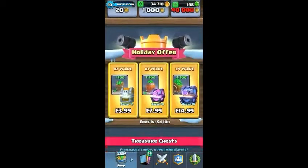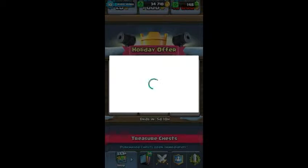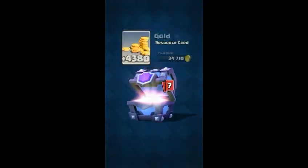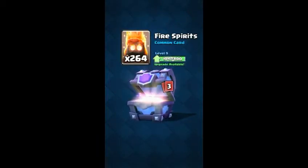I flicked through it and I saw Guards as the second to last card, then I quickly pressed on it and it was the Miner. So I'm gonna buy the holiday pack now, and hopefully it doesn't ask for my password. It costs 22 epics, so we need 22 epics at the end — I'm hoping for Hog Riders really.